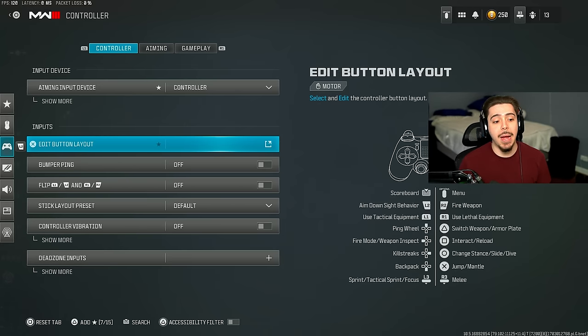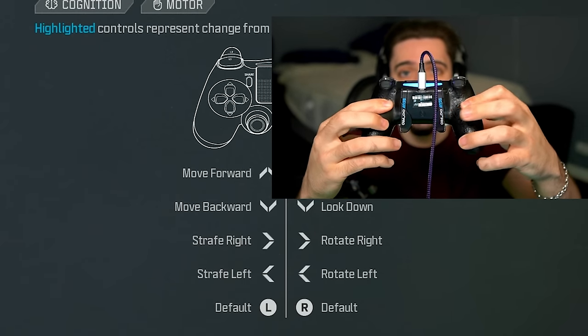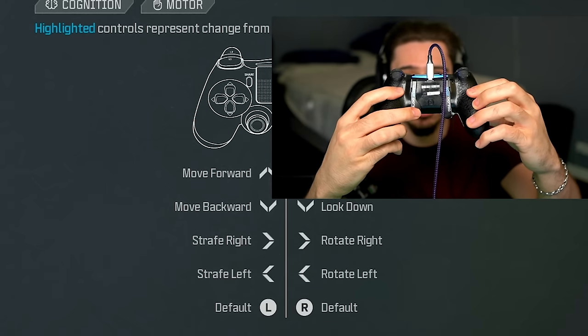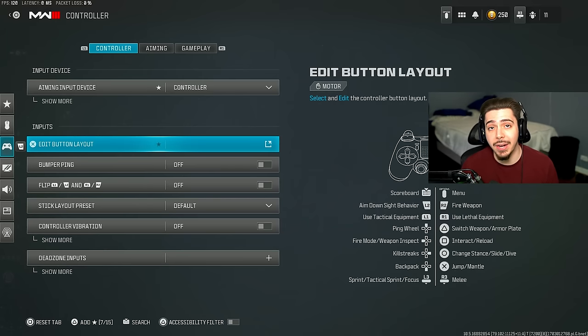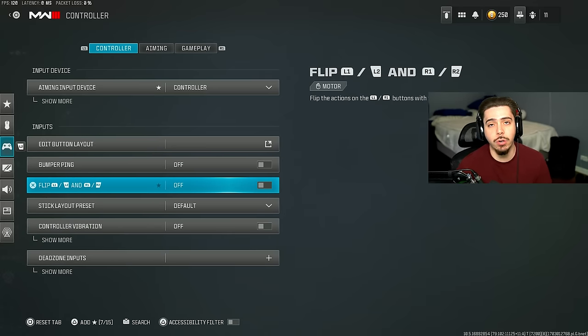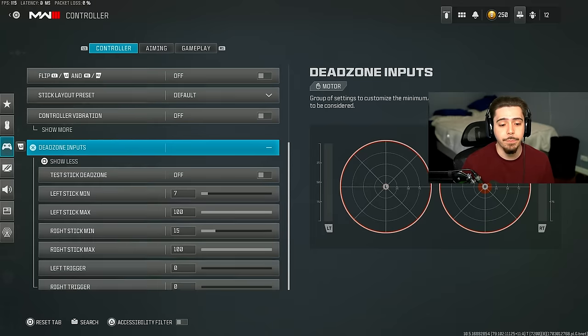My button and stick layout are default. I have the Scuff controller here so I've got paddles in the back - every time I jump I press this one, and every time I slide or slide cancel I press this one. So instead of taking my thumb off the analog stick to press those buttons, I keep very good aim and do everything on the back. Make sure your controller vibration is off - believe it or not this is messing up your aim. There's no reason your controller should be shaking every time you're in a gunfight.